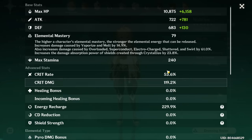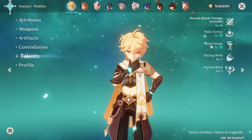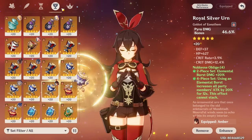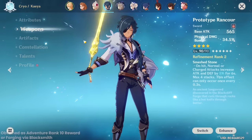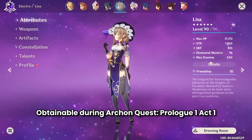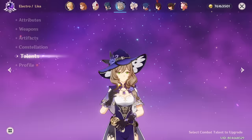Here is the character showcase. Fischl - level 90, 53% crit rate, 119% energy recharge, Stringless refinement rank 5, 4-piece Wanderer's Troupe, constellation 6, talent 6/12/12. Amber - level 90, support build, 61% crit rate, 89% energy recharge, Prototype Crescent refinement rank 1, 4-piece Noblesse, constellation 0, talent 10/6/6. Kaeya - level 90, Favonius Sword refinement rank 2, 2-piece Bloodstained 2-piece Blizzard Strayer, constellation 0, talent 10/9/9. Lisa - level 90, Oathsworn Eye refinement rank 5, 4-piece Noblesse, constellation 0, talent 6/10/6.